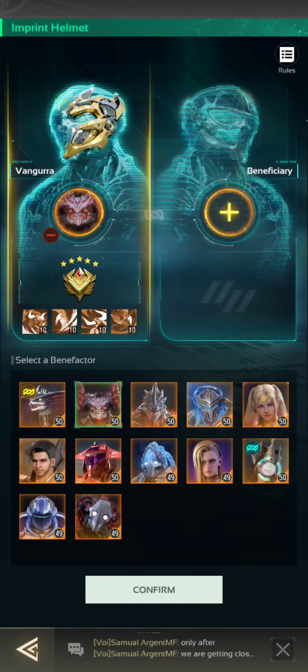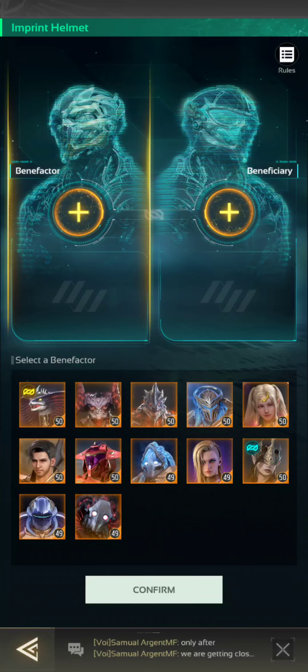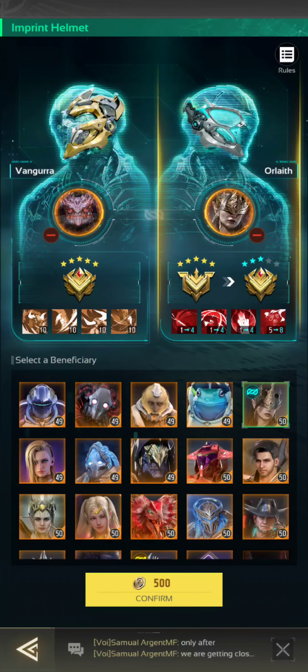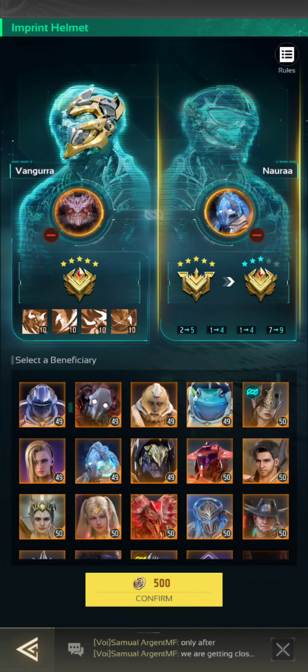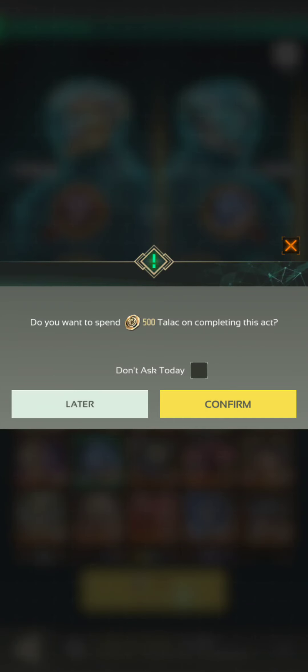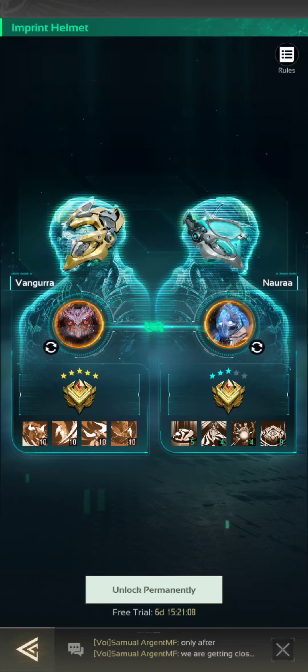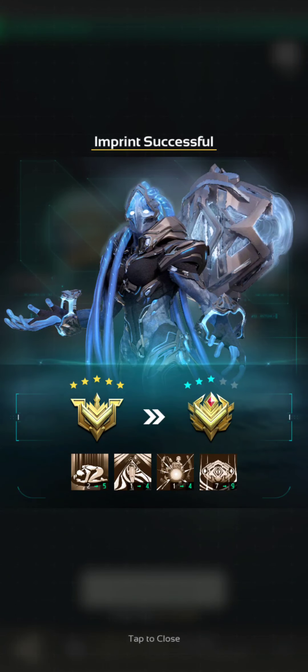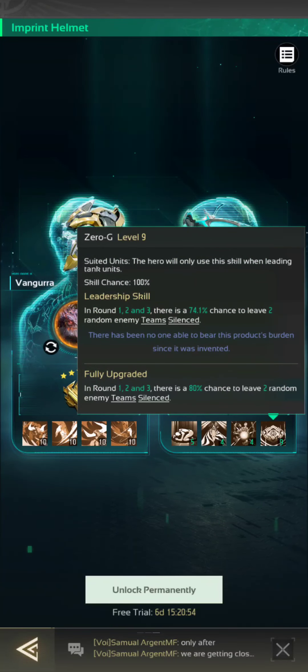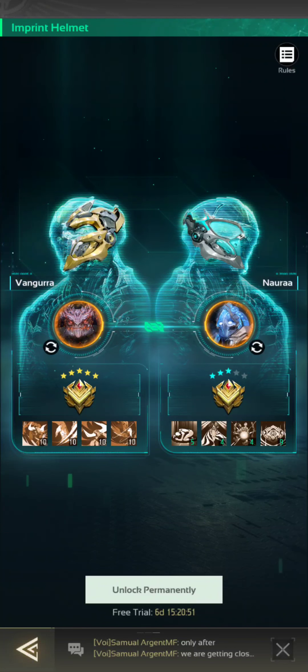Let's put Vangor in as benefactor and Orloth in as beneficiary. See, she's not going to increase any — so it seems you can only do it once per hero. So let's use Vangor to upgrade Nari a wee bit. It's 500 at the confirm button. And there we go — Nari is up to three star general and I've got skills at five, four, four, nine. You see the last one is only one below the max — it went from seven to nine as opposed to ten, which is the max. So it's one below whatever hero you use as a benefactor.